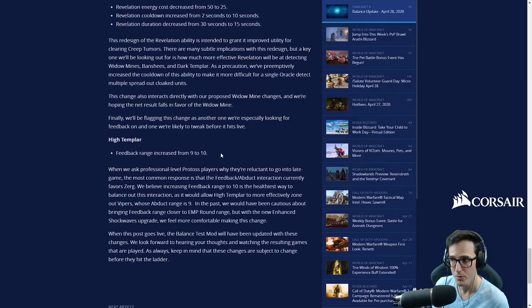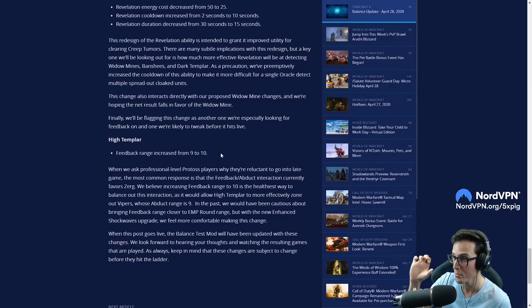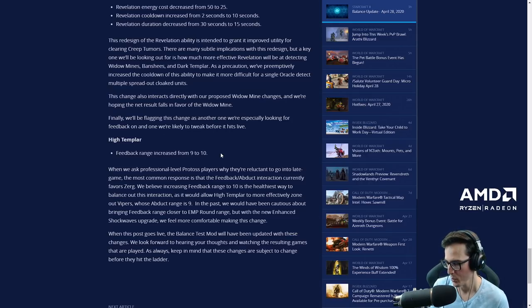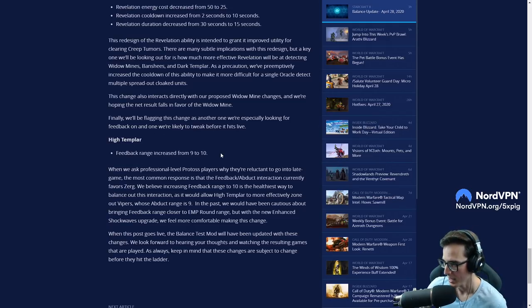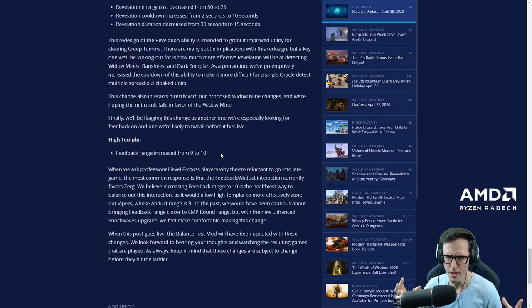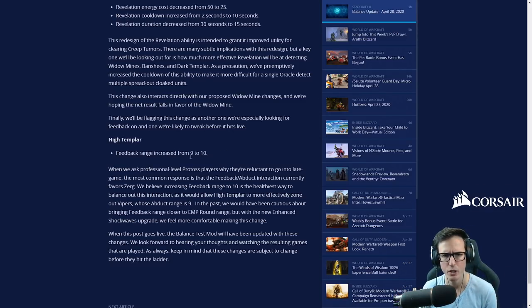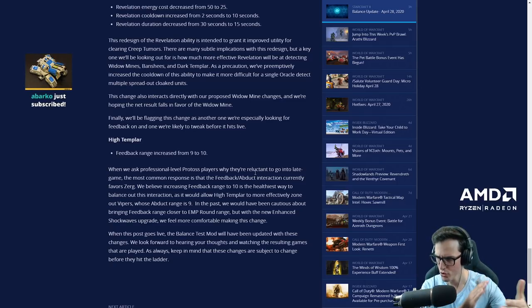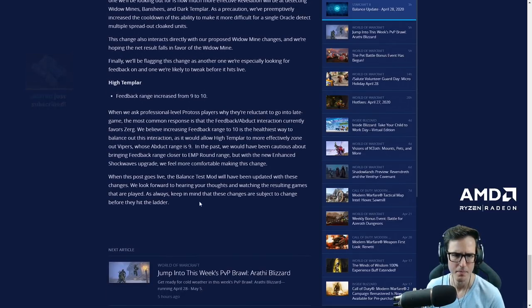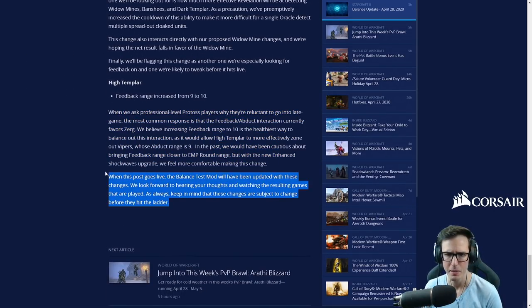Oracle feedback range increased from 9 to 10 — this is a big one. This is going to make those high templar feedbacks on ghosts a bit more effective since ghost EMP is so big now; ghosts tend to win that trade. There's been a big shift away from high templar in recent TVP. Storm drops are still good, but in terms of pro-favored splash damage it hasn't been storm for a while. This will also help versus Zerg because of the abducts coming down on the mothership and carriers — one extra range gives Protoss a bit more strength in that late-game interaction.